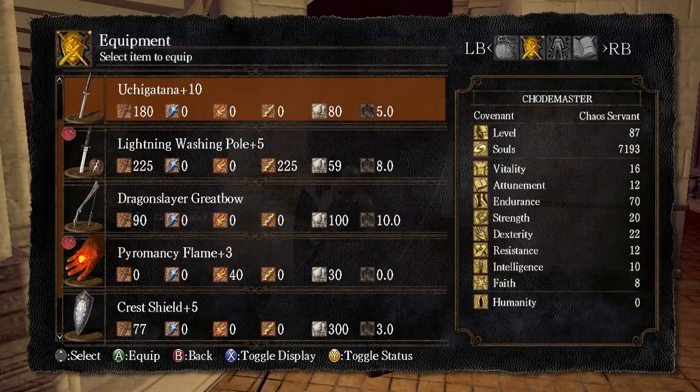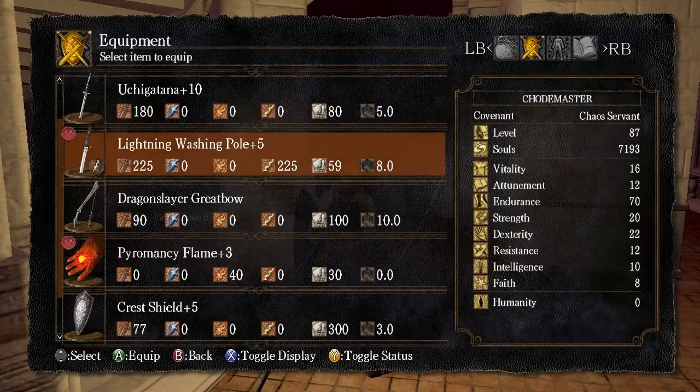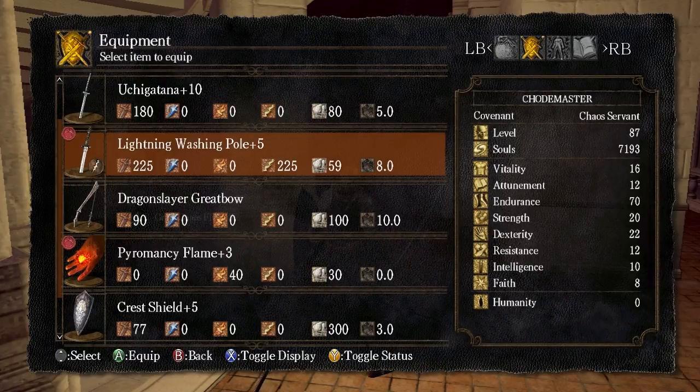Some of you have been asking me why I'm using the Lightning Washing Pole — why did I upgrade it to a Lightning weapon? Because when you do that, it doesn't scale with Dexterity anymore. Yes, you are correct.